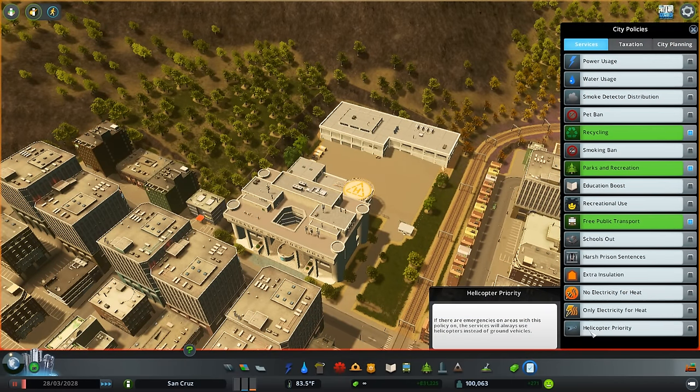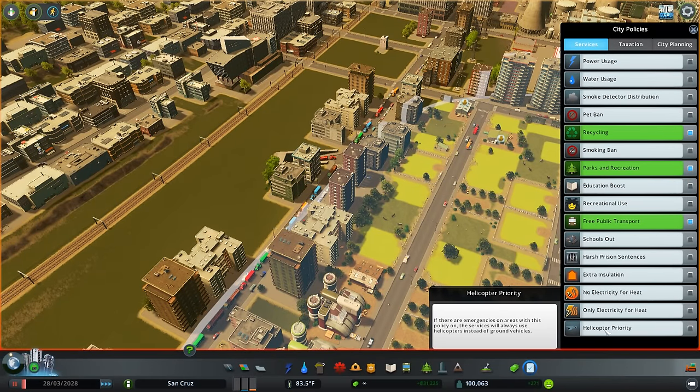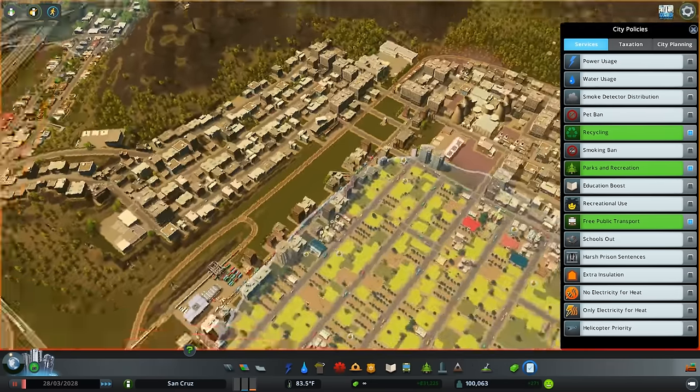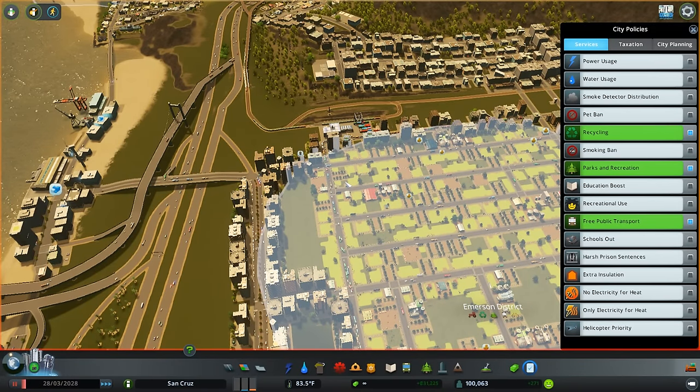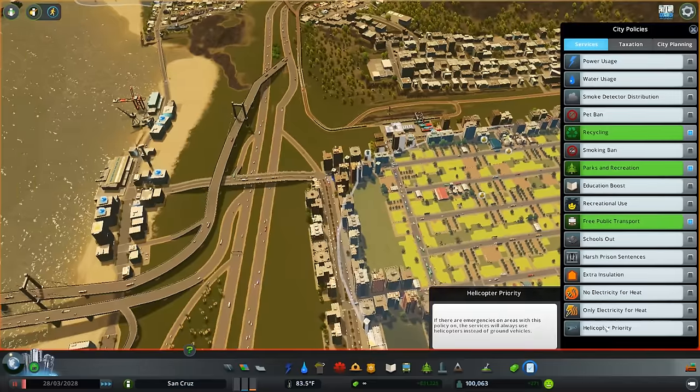Let's go over a few of the new policies. There's one in the services tab and four in city planning. Helicopter priority — since there are tons of new helicopter buildings, if your roads and bridges are constantly being destroyed by disasters this is a really good idea, or if you just have massive traffic issues. However, keep in mind that if you have helicopter priority on and there's a fire, your fire department is less likely to respond. I saw firsthand my fire department do nothing while there was a fire right next to their building — they were allowing the helicopters to handle it. So just watch out for that if something's wrong with your helicopter building.